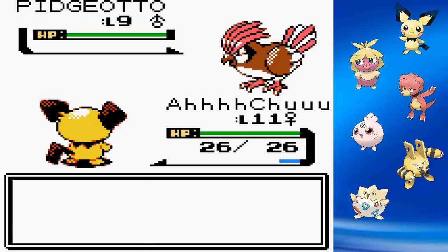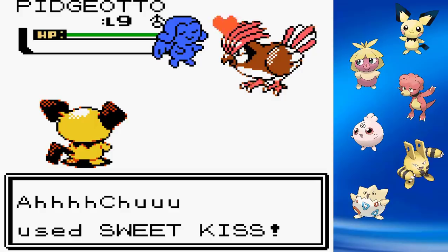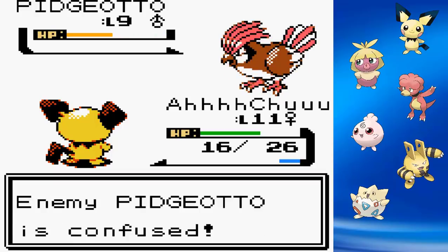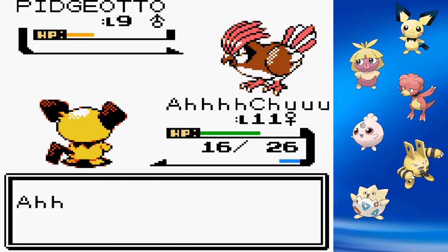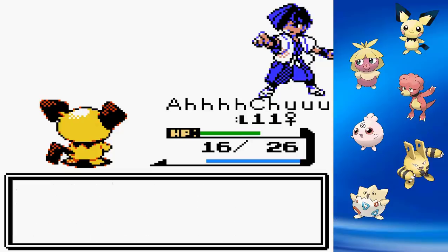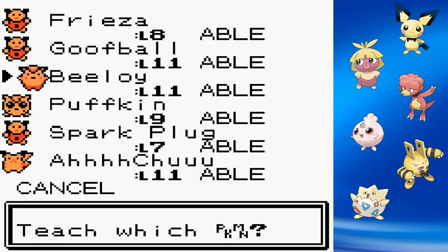Now it's time to deal with Pidgeotto. We send out Achoo to give him a Sweet Kiss, confusing our opponent. After taking a Tackle, we go for Thundershock and do a good chunk of damage — surprising, because up until this point Achoo has just been getting knocked out by everything. One more Thundershock knocks out Pidgeotto and we claim our first badge. We also get the TM for Mud Slap, which we teach to Togepi since he needs an attacking move. And Sparkplug learned Thunder Punch at level 9, which is really OP.